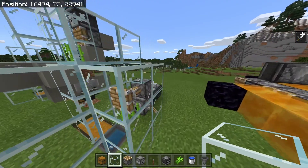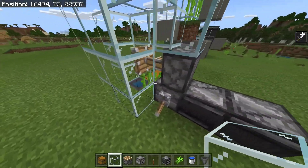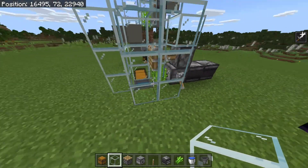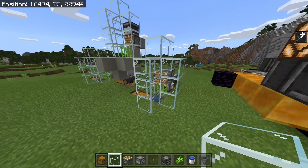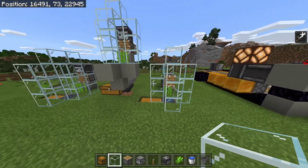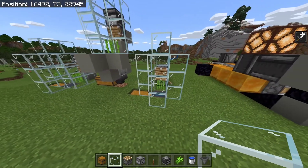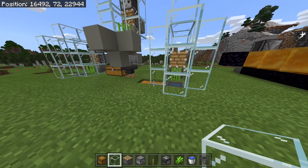Next up, we have the bone meal powered design. As you can see, this farm is very small and simple. The only downside of it is the fact that it will need an external source of bone meal in order to work. However, it is going to be extremely efficient — it is by far the most efficient design of all. If you do need an external source of bone meal, then you need a farm for that. Luckily I have a farm that will produce bones, therefore bone meal. Just click the little eye button in the top right corner to take you to that farm.